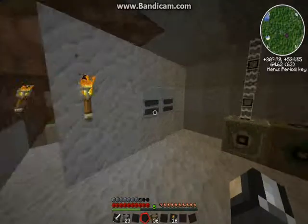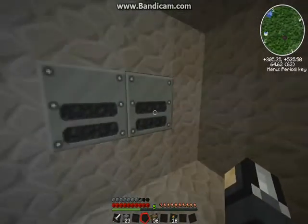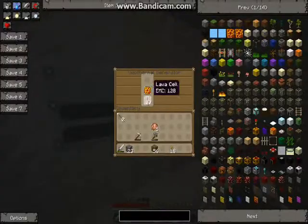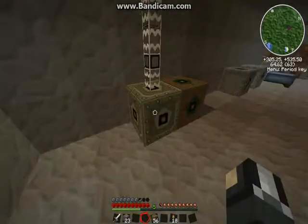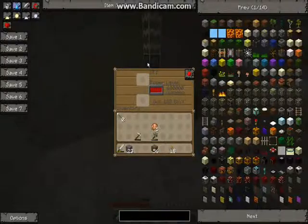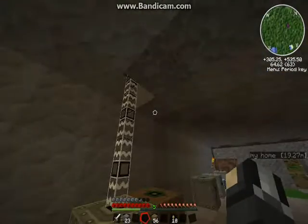These are called geothermal generators. They power stuff with lava cells or direct lava coming from the top. This is an MFE, if you had no idea. Already filled with power — I have solar panels on the roof.